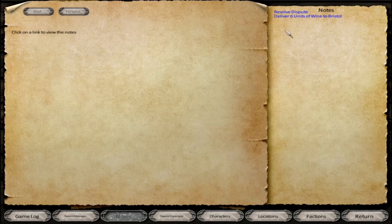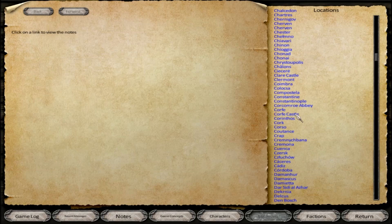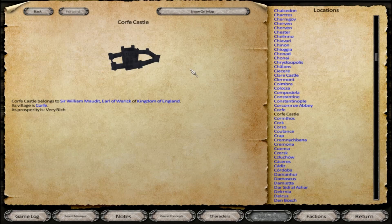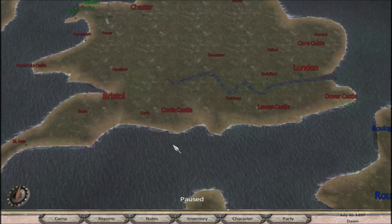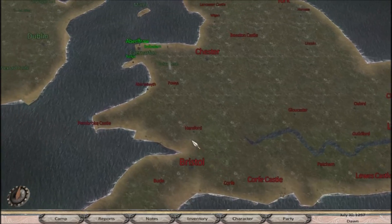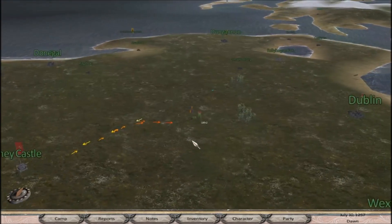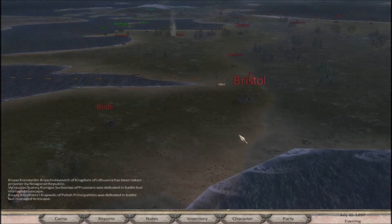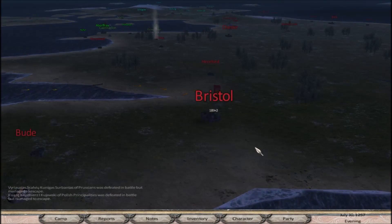Now we've got to figure out where that other place was. Corfy Castle - Kingdom of England, so presumably not that far. Let's start heading in that direction and we can stop by Bristol on the way there. We're coming up on Bristol here and we'll go ahead and unload that wine that we were supposed to deliver. I think we drop it off in the tavern. Go ahead and boost our morale a bit while we're here. Here is your six units of wine - so we get our money.